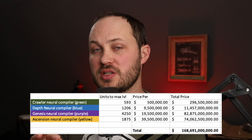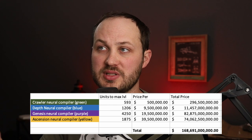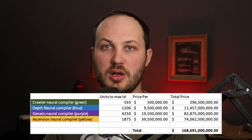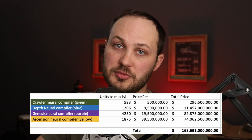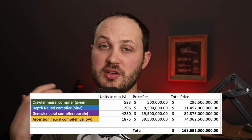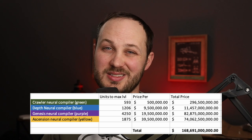Just running through the numbers real fast: in order to get from level one to level 10, with the current price of the neural implants — the crawlers — you're looking at about 300 million ISK, really not bad. At level 10 to get to level 25, you have to be using the Depth neural compilers; you're looking at about 1,200 Depth compilers, costing around 11.5 billion ISK right now. To get from 25 up to 40, you're needing 4,200 of the Genesis level 3s, running you around 82–83 billion. Then finally, to go from 40 up to 45, it's going to take about 1,900 of the Ascension compilers at around 74 billion ISK, for a total of about 168 billion.